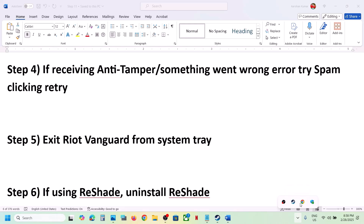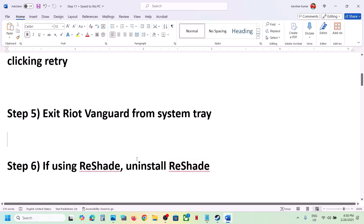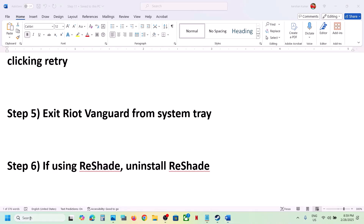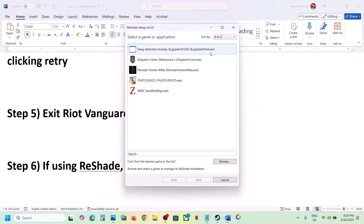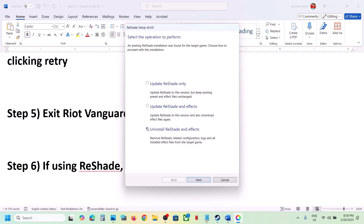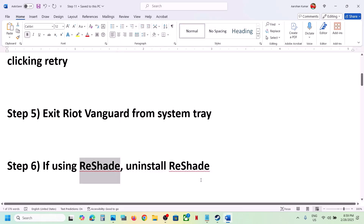If you have Vanguard or Riot Client running, simply right-click and click Exit, then check. Now if you're using ReShade, you can uninstall it. Launch ReShade, select the game, click Next, select the option which says 'Uninstall ReShade and effects', click Next, then Finish, and then launch the game and check.